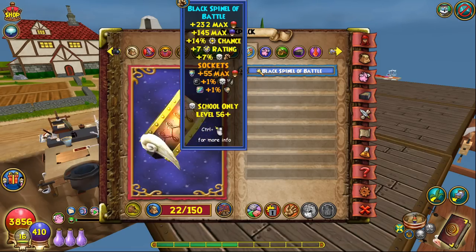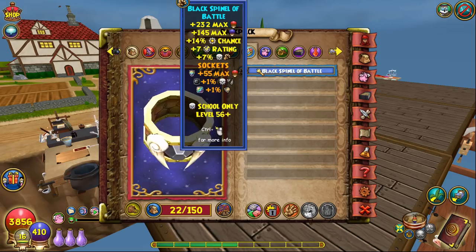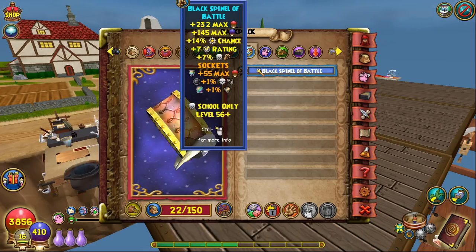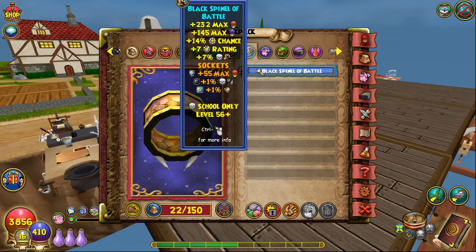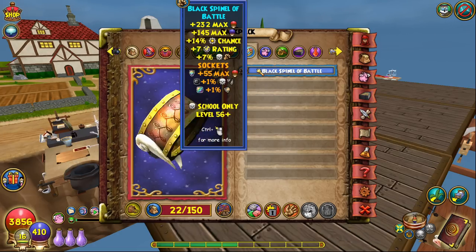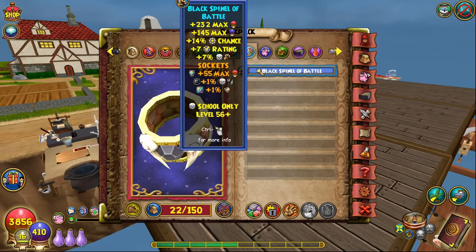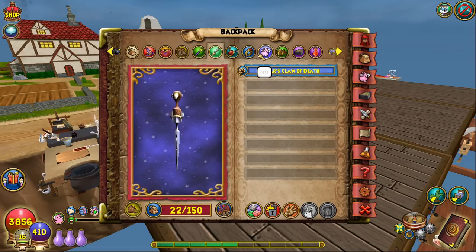For Ring, I have the Black Spindle of Battle. You can find this easily in the Bazaar — there are always 100 in stock for every school. Just buy it from the Bazaar. It gives 14% power pips, good health, a little block, a great amount of death damage, and the maximum jewel slots on a ring: a Tear Socket, one circle socket, and one square socket.